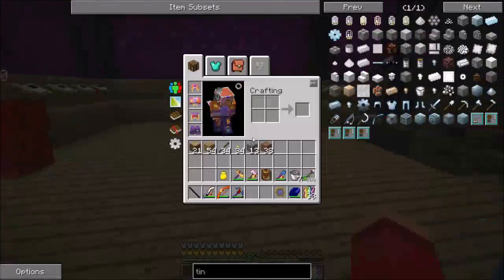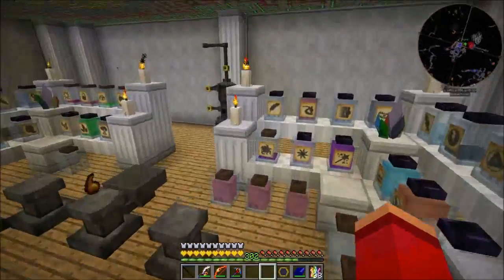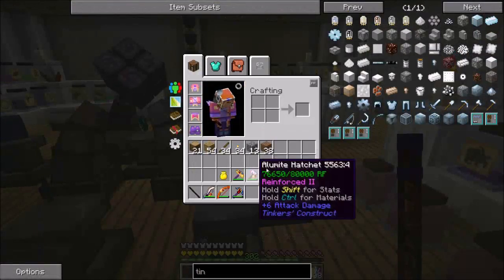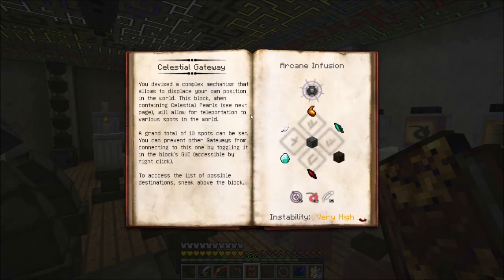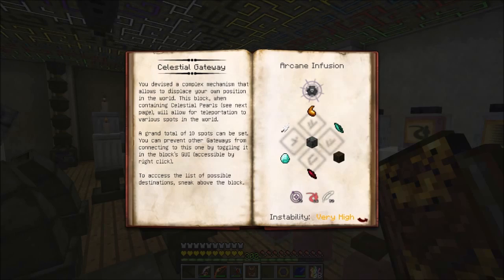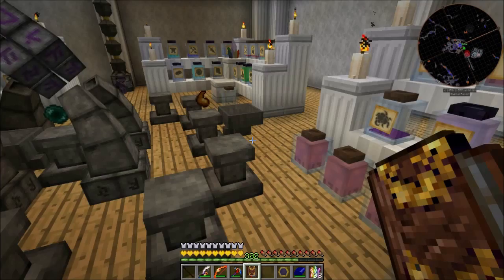But before we do that, I do need a way to get home, and I have devised a method of doing so. With Thaumcraft — as if I don't use this mod too much. In Thaumic Tinkerer, there is a brand of research beyond the Kami set known as the Celestial Gateway, along with the Celestial Recall Wand Focus. It's basically a teleport, so I can recall myself to a gateway from anywhere, so long as I have one of these linked to that gateway in my hotbar.